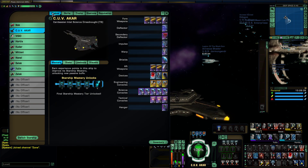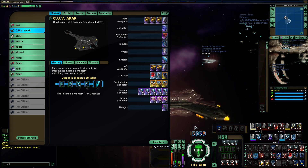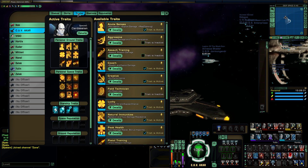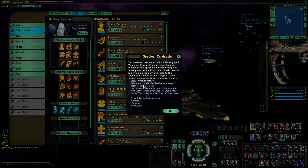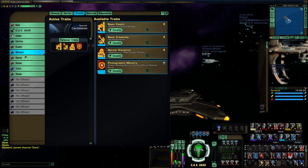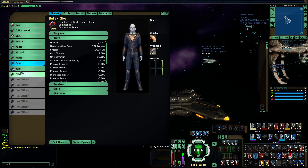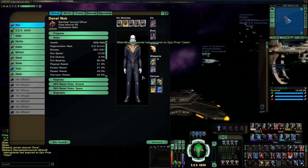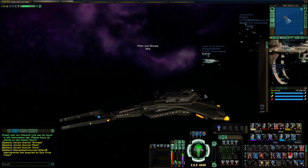That aside, I'm using the Cardassian Intel Science Dreadnought to further his science utility. And as a Cardassian, you get photographic memory. His whole crew is also Cardassian — you guys can also see their uniforms. I wish that Cardassian Disruptors were available for players, but NPCs in-game use them, so hopefully we get to use them someday. But anyways, there's the strip.